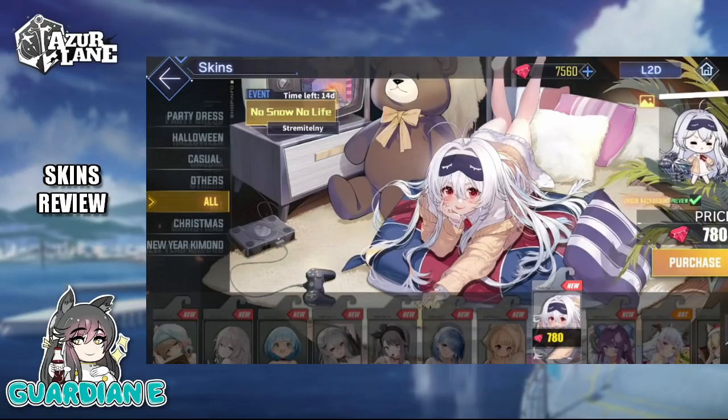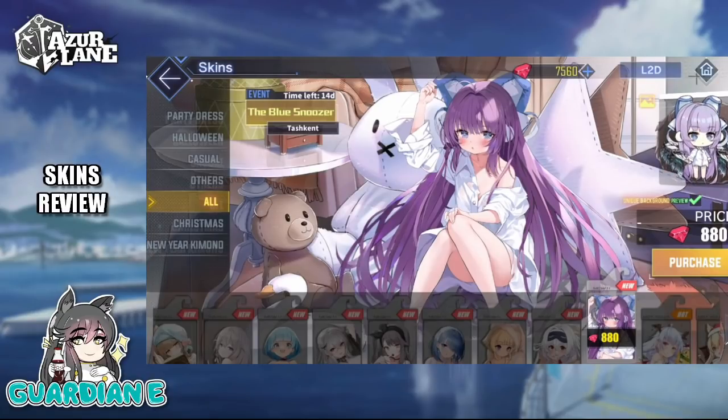Next, we have No Snow, No Life with Stremitelny. She's showing there is nothing quite like a lazy day — soft cushions everywhere, snuggly pillows and blankets. She's got that big warm comfortable sweater along with an awesome eye mask on her head. Bonus points because she's playing that PS1 — I can't really tell what she's playing on that CRT, but if any of you have ideas, let me know in the comments. It looks like the PS1 has a little Manju symbol on it. Really what is so alluring about all of these skins is that they're very welcoming and inviting, drawing you into their world.